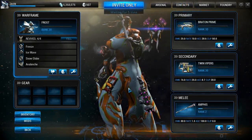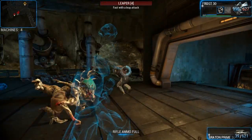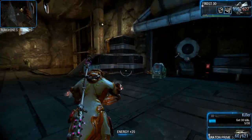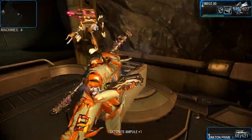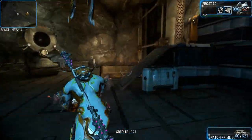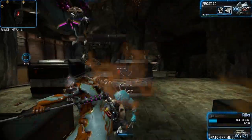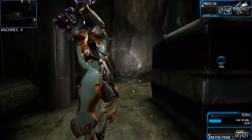We'll jump into an Infested mission and see it in action. Bit of a loadout change — now using Frost. It's not really that much more effective against these guys, but it does send them flying when you hit them with it, like a baseball bat. Ground pound! The normal attack is much more effective. It's actually not that bad if I'm honest. It looks better than the Orthos Prime, and that shock effect makes it slightly better as well.